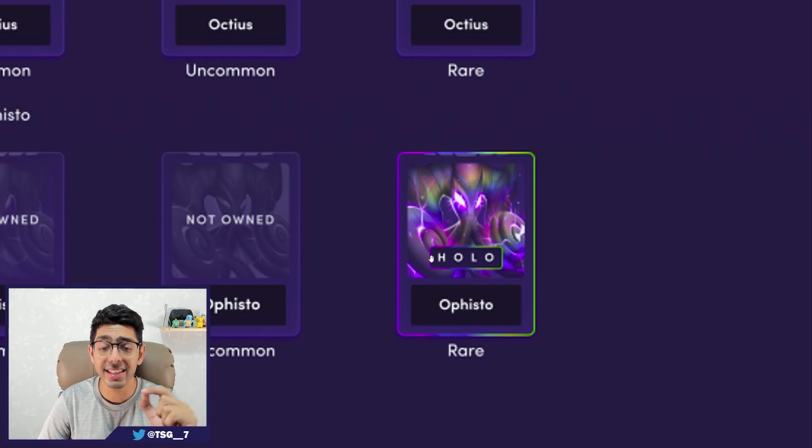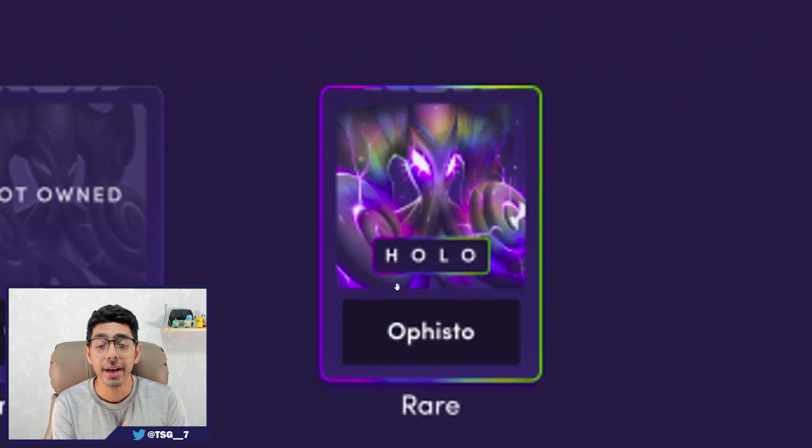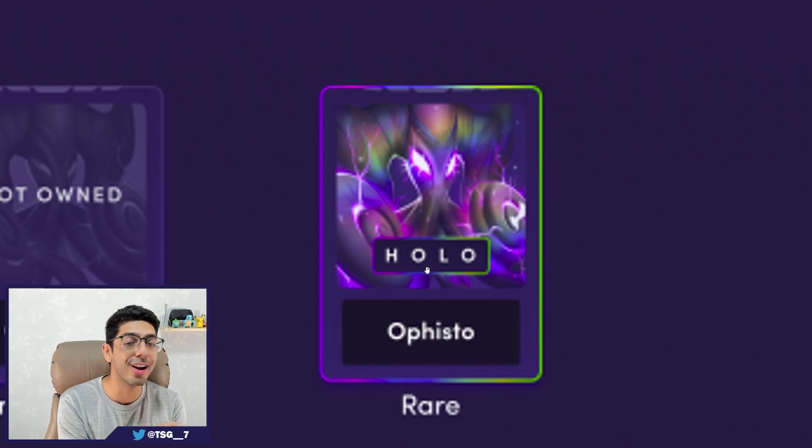I just need to point out — I'm going to zoom in a little closer, the quality's not going to be that great — but this Ophisto looks sick. You can kind of see this little rainbow-esque effect on it and these little sparkles. We're going to see more of that later, but that is how you define it as a holo. That's how you can distinguish between a holo and a non-holo.